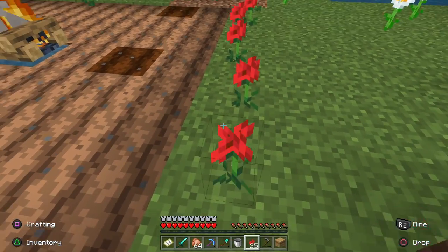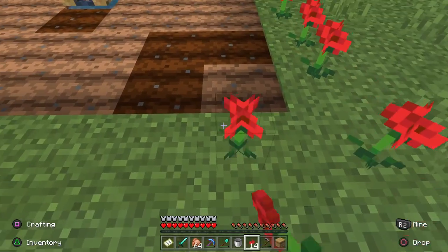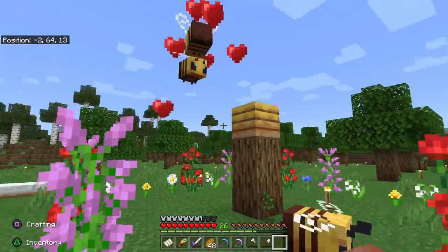When you get back to base and find a spot to place the bees, you will want to surround their nest or hive with flowers. You want to do this to keep them from wandering too far off in search of pollen. If you do lose a bee, don't worry, you can breed more by feeding them flowers.